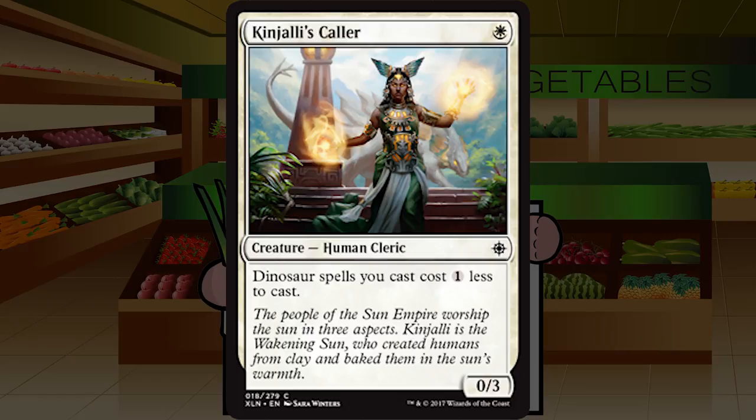Kinjalli's Caller is a single white mana for a Human Cleric at common — a 0/3. Dinosaur spells you cast cost one less to cast. I'm going to need a truly ludicrous number of dinosaur cards before I play this. A 0/3 is pretty weak. This is 100% deck-dependent and probably doesn't become playable until you're hitting six or seven dinos. Stacking these with another dinosaur cost reducer could be cute, but probably doesn't raise the grade much. D minus for now — not really going to play it.